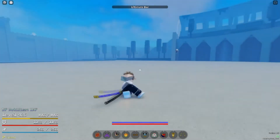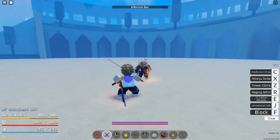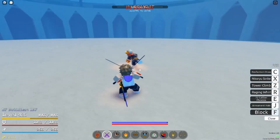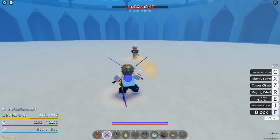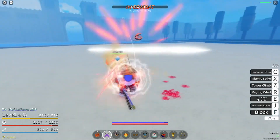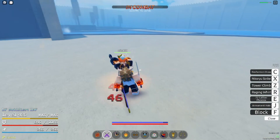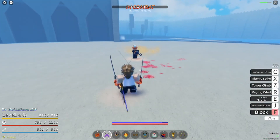Alright, first match. Let's see what we can do. How can he just go through that? I'm trying to fade over to this M1. I don't know how that can block. There's a block. What is happening? I don't know.